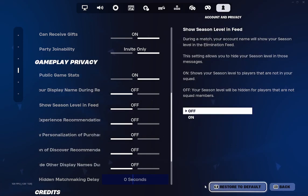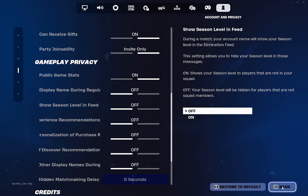Now once you've done that, you just want to click apply. You can go back, or on controller press B or circle.